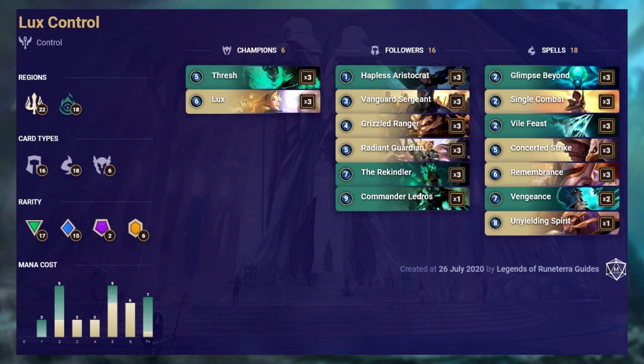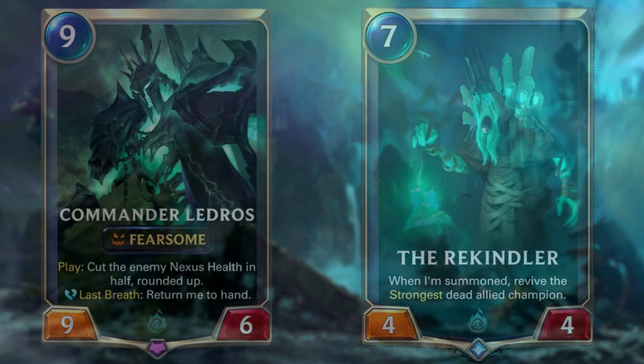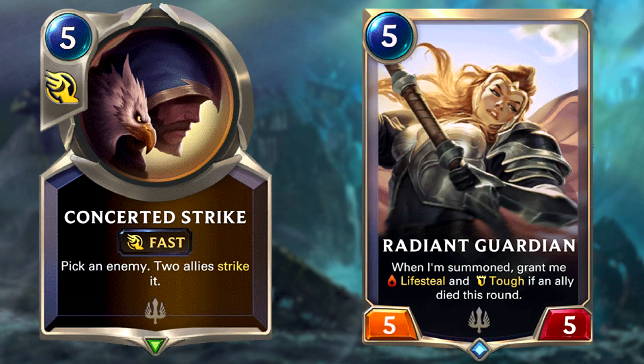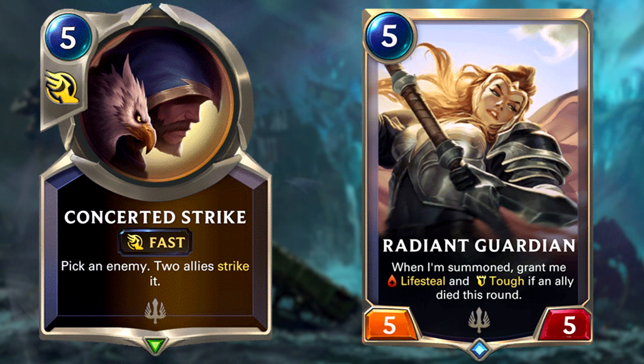Lark's Control with Thresh to help pull her from the deck is a new archetype in the meta. With the fall in popularity of Anivia Control, this control variant seems to be the favoured one over the old one. It features almost a 50-50 split of Demacia and Shadow Isles. Shadow Isles provides threats with its removal like Vile Feast and Vengeance. Use these to take out any of your opponent's cards that you feel might be a threat. In late game, you have some bombs like Commander Ledros and a Rekindler. Use Ledros to halve the opponent's nexus health and Rekindler to revive Thresh and Luxe. A notable combo is Concerted Strike with Radiant Guardian, which basically acts as a cheaper removal spell which also heals.